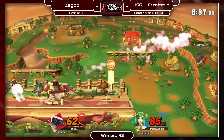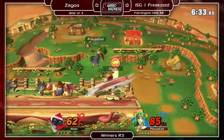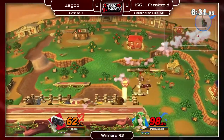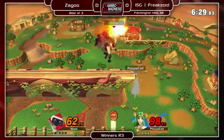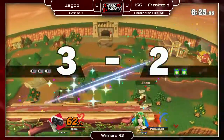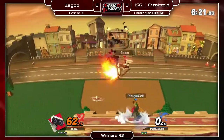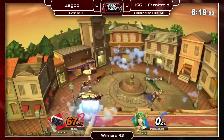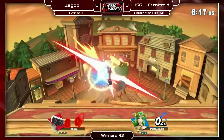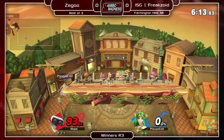Oh my god, what is he doing? ROB is a very creative character in this game. He already had a lot of options in Smash 4, but now he's actually kind of a good character. The side B reading the ledge getup — the side B got so buffed. You didn't really see that move in Smash 4. I don't know about Brawl because they didn't play competitively, but I didn't really see that move until this game. And they made it a reflector.